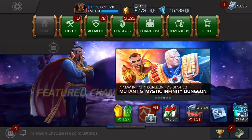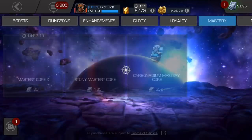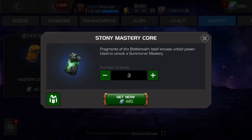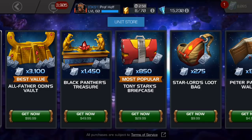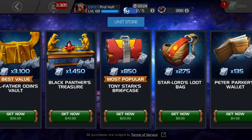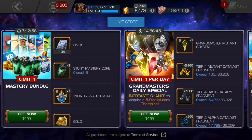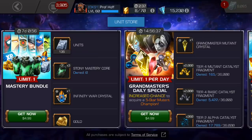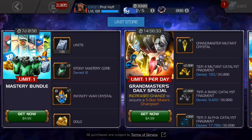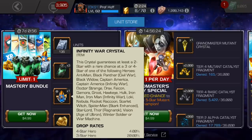As a reminder, a stony mastery core — if you were to buy that on your own from the unit store, you'd scroll over, go to masteries, and if you wanted to get three of these, that would cost you 405 units, which would be an additional Star-Lord's loot bag plus Peter Parker's wallet — that's $15. So you get your units back that you'd normally get for $5 plus an additional at least $10, maybe even $12 worth of free stony mastery cores. I'd value the Infinity War Crystal at at least 100 units, maybe even 150, when you consider the increased drop rates.